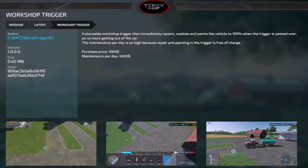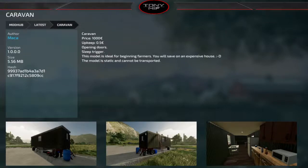Next we have a caravan — it's a sleep trigger with open doors for just $1,000. It's ideal for beginner farmers with a small footprint. If you're starting from scratch on a no-man's-land western-style map, put this out there, sleep in it for a while until you grow up and get bigger. Kind of neat.